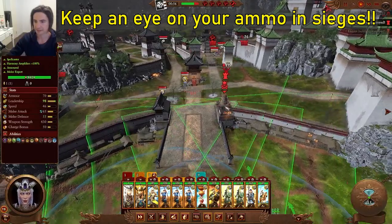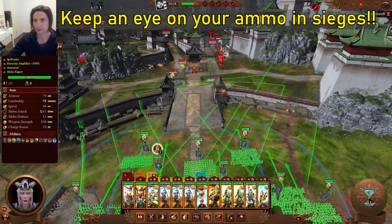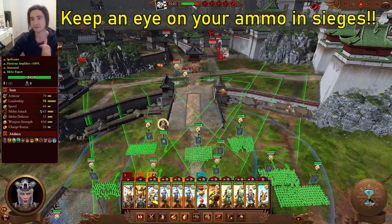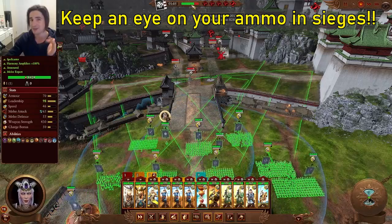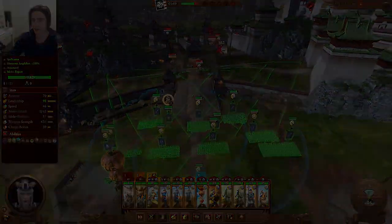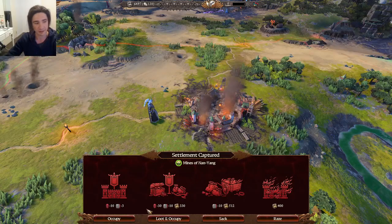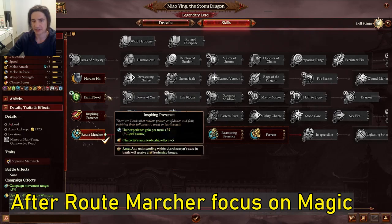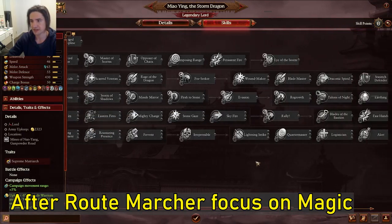Feel free to blast the towers apart, but always be mindful of your ammo. We've got more than enough ammo to take care of them this time. If you've got lots of ammo, shoot the towers down. If the balance of power is a bit hazy and you might run out, don't worry about the towers — just try to avoid them. We want to try to avoid any revolts so let's just occupy. For leveling up, continue along the magic line as soon as you've got Root Marcher. Earthblood of course is essential.